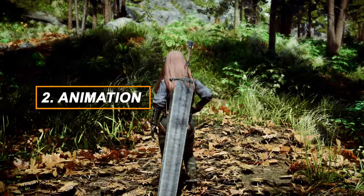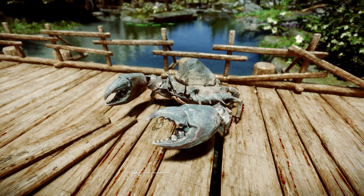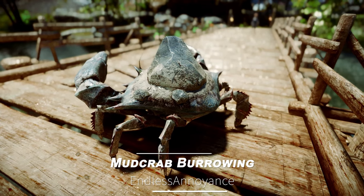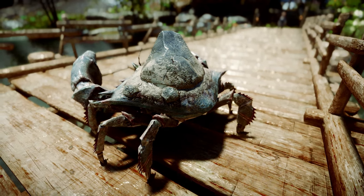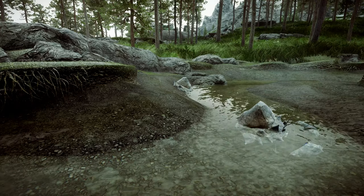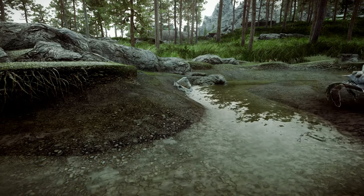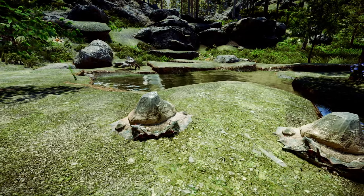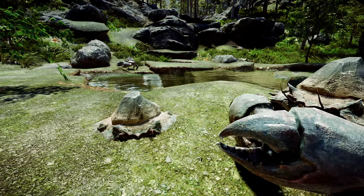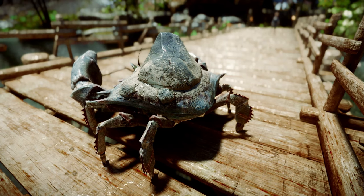In this section, we'll explore some noteworthy animation-related mods. First up is Mudcrab Burrowing. This mod restricts mudcrabs to burrowing only on specific surfaces. The burrowing animation will only play on surfaces like mud, sand, gravel, dirt, ash, and snow, with the animation varying based on the underlying surface material. This ensures that mudcrabs won't burrow in places where they don't fit the background.